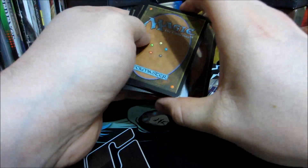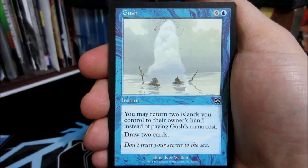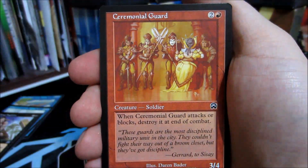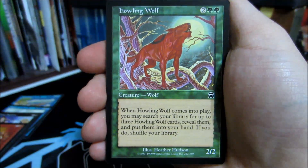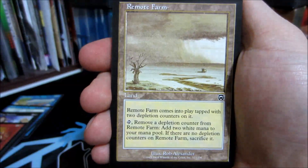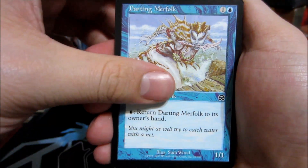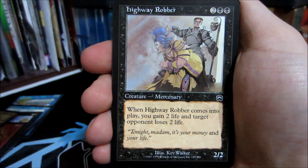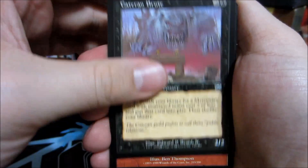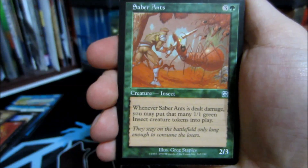Alrighty. Tidal Boar. Gush. Skulking Fugitive. Ceremonial Guard. Beautiful. Howling Wolf. Fine Trellis. Remote Farm. Lovely. Darting Merfolk. Highway Robber. Cateran Brute. Stone Rain — so many memories. There we go with the Saber Ants for the first in common.